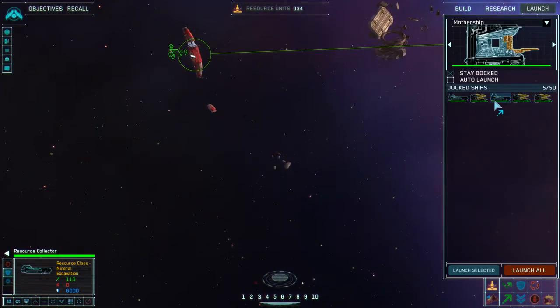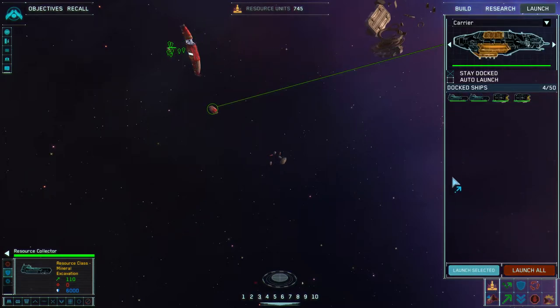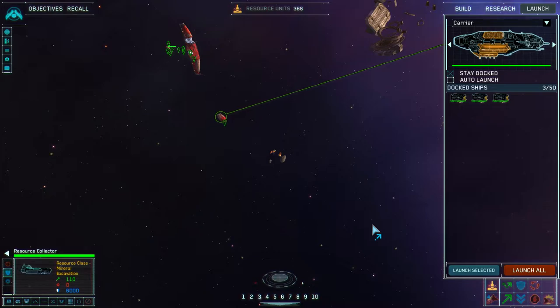You should also be checking your L key every once in a while, because you have Resource Collectors being built at your ships and they're not being launched — they are also docked. Yeah, I just realized that myself. See, I'm learning too.